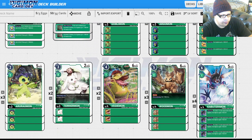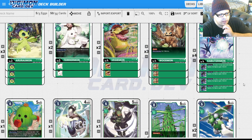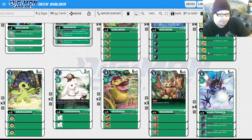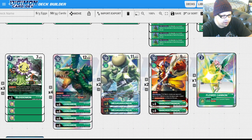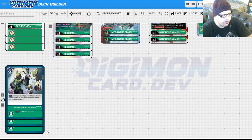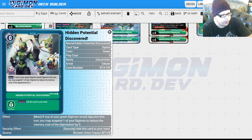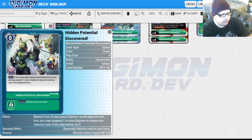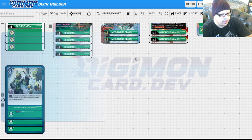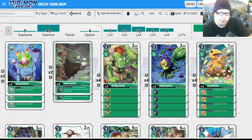Hidden Potential means if you rest one of your own Digimon you can reduce the evolution cost by five, so all of your evolutions have the capability of being free. When the starter deck comes out, all of your level threes and fours will have a one evolution cost that matters; everything else has a zero to two evolution cost at level five and beyond, which can all be free thanks to Hidden Potential. It's just absurd.